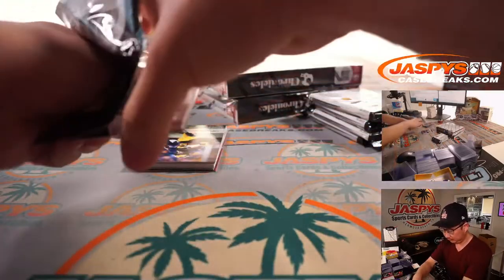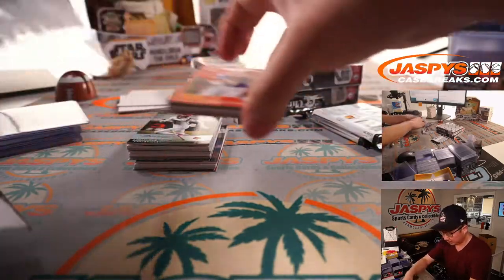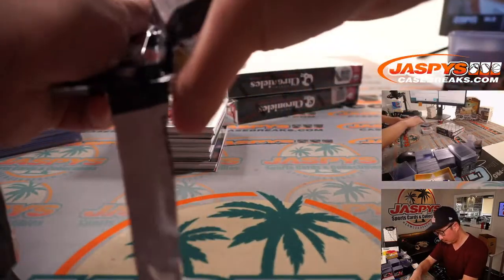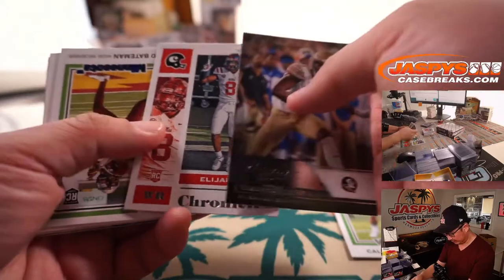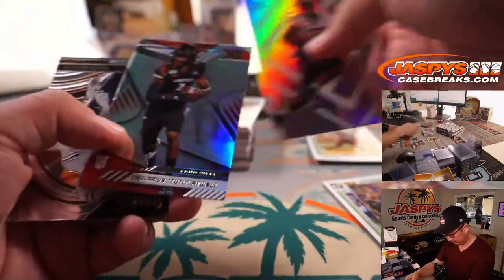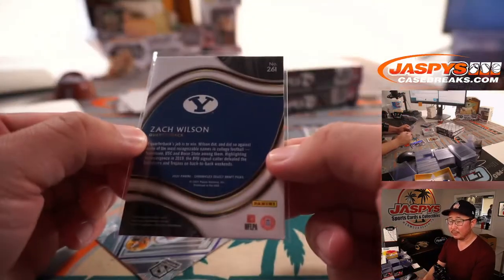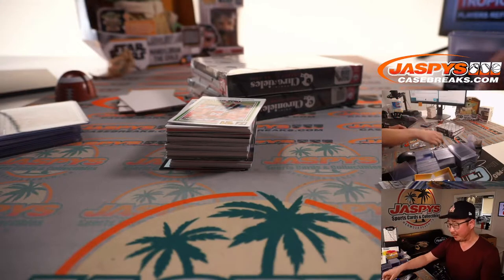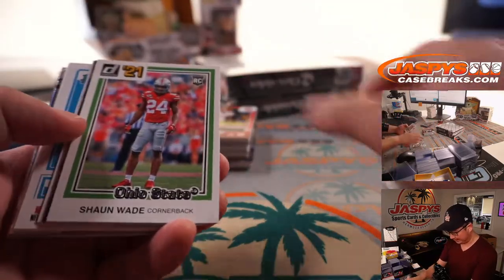Next box. Box two — good luck. Rashad Bateman to 99. Got a Zach Wilson Select design. Adam Singh pulled a couple first-off-the-line boxes of Chronicles and pulled a Calmon Bowl patch auto one of one. Sounds cool.